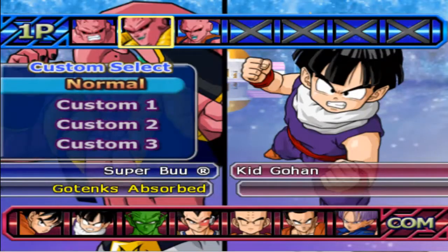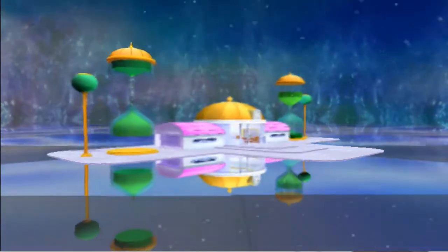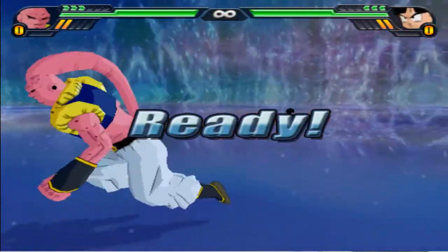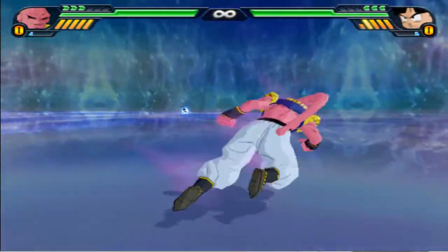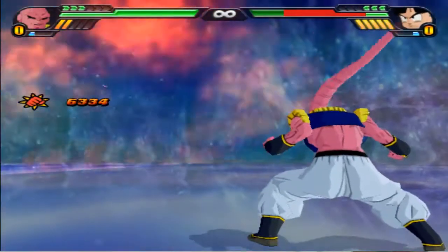Next, let's go ahead and do Gotenks Buu — Gotenks Buu on Normal, Kid Gohan on Normal. One of my suspicions is that the stronger the character, the worse the charge rate. We've been kind of saying that Gohan Buu has a bad charge rate, but he is power level-wise the strongest Buu. He also starts off with 2, and his charge rate actually seems kind of faster than Majin Buu or Evil Buu so far.